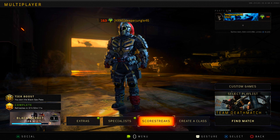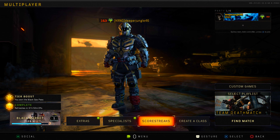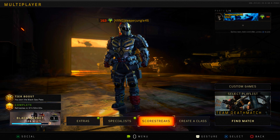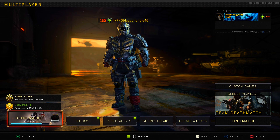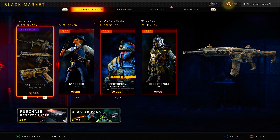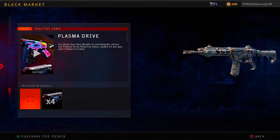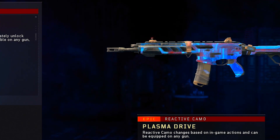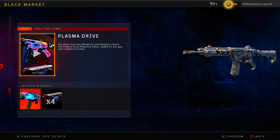That particular operation ended in early February of 2019, so it's been a good couple months since you were able to unlock that camo. Yesterday, at the time of making this video, there was a brand new bundle added into the game — the plasma drive bundle — where you get this particular camo alongside 4 reserve crates.